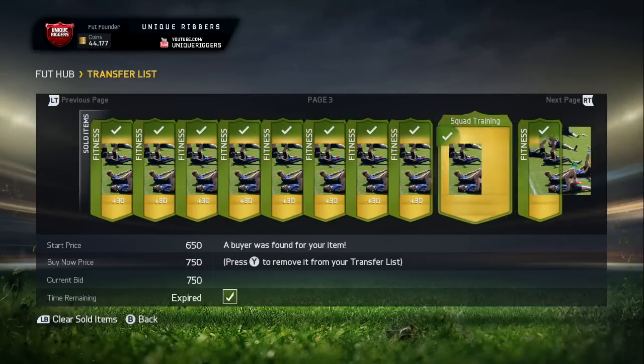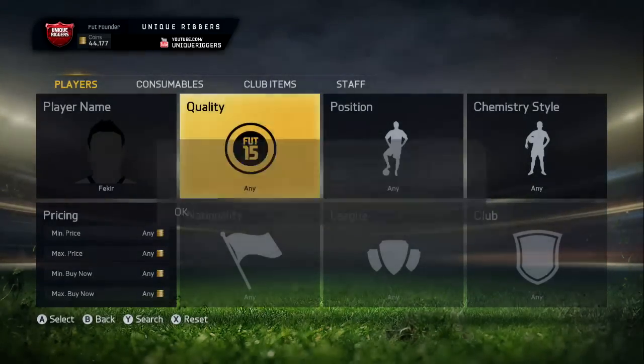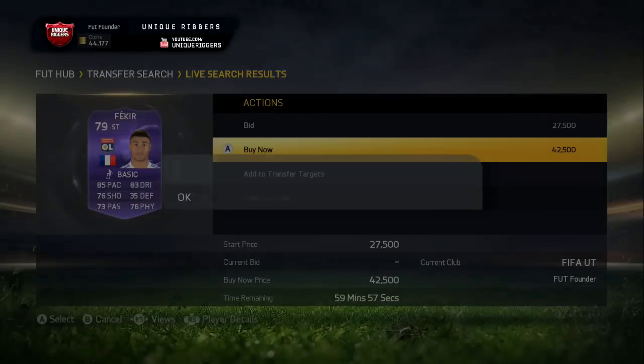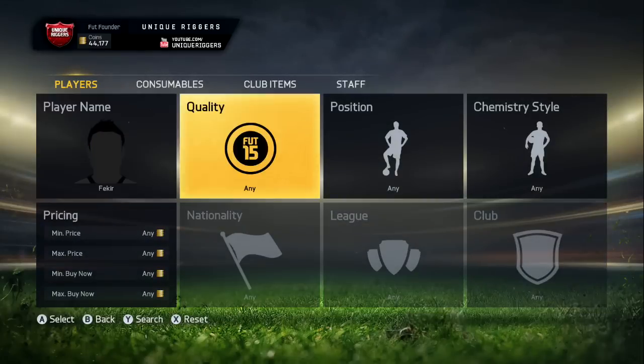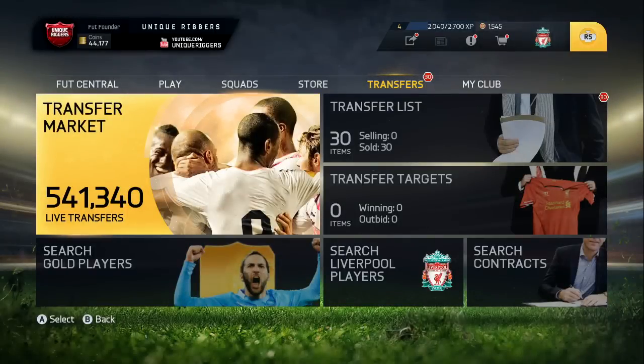So I've got enough coins for his max price now, but unfortunately he is not popping up on the market. I've actually been trying to search for him for 20 minutes now trying to pick him up, and it is literally impossible to get him. So hopefully I can pick one up — if I do, I'll put it at the end of the video so you guys can see that. If not, I'll try to pick him up and put a picture in the description for you guys just showing that I did manage to get him.